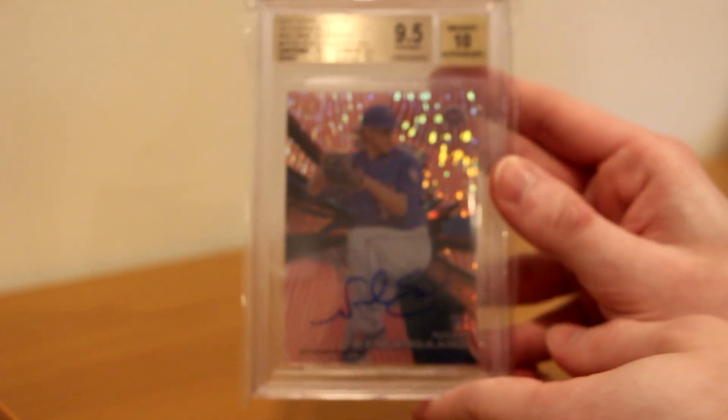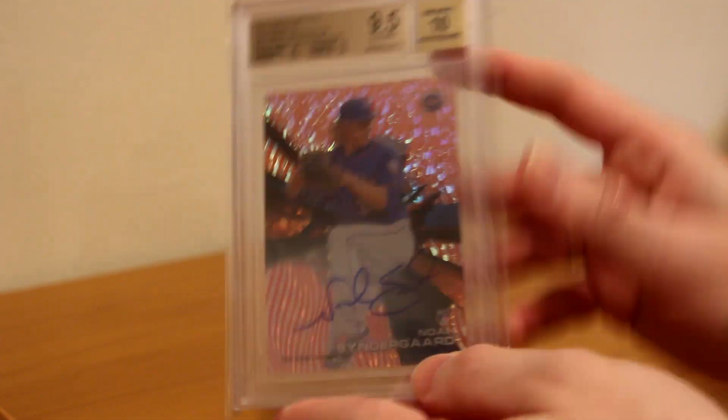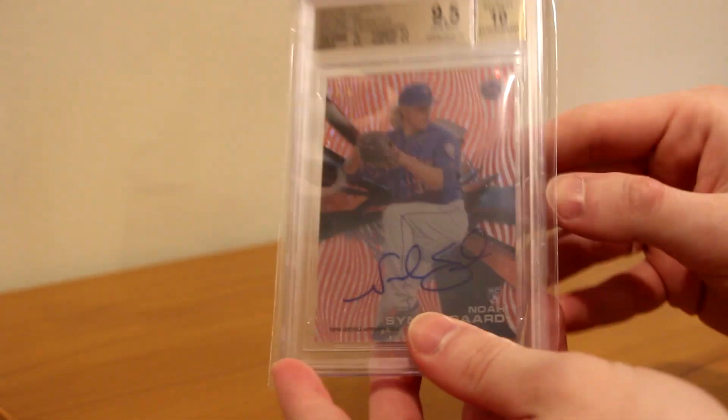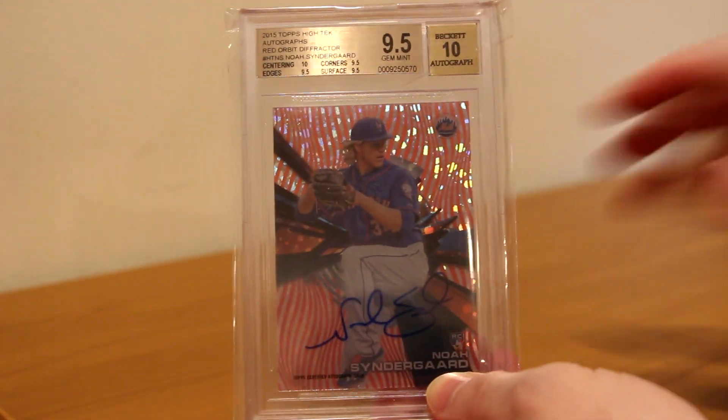That makes a 9.5 gem mint, and the autograph is a Beckett 10. So it is a perfect card, absolutely beautiful. It is 5 out of 5 — so the last one made — with the autograph right on card, and that red back. Extremely sick. It was the last autograph variation that I needed. I have all of the other ones, and I will show all of them in a video in the future, but I wanted to show that I got this one.